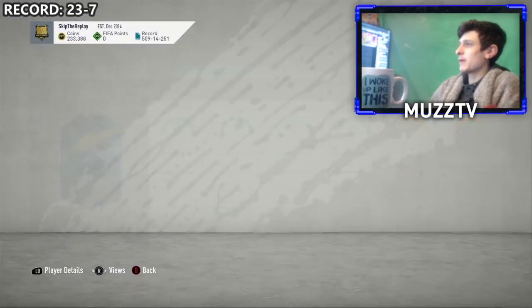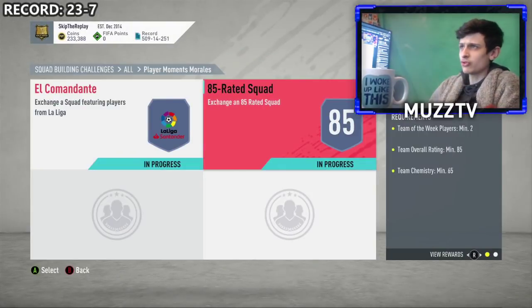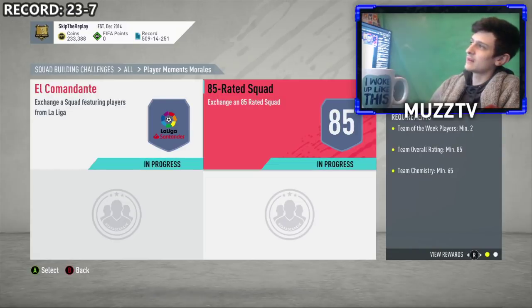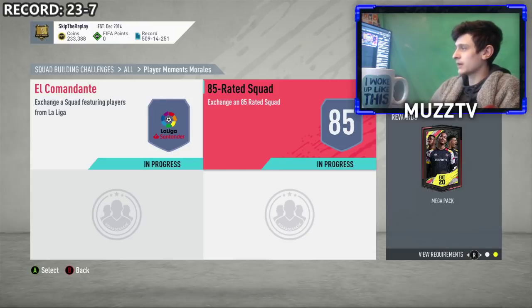Let's jump into the SBC method. It's not gonna cost you much — I think it's maybe just under 200k, similar to the David Villa one. Way easier to link as well. You need two La Liga players with a Team of the Week and also two Team of the Weeks. So if you've invested in Team of the Weeks, happy days. You get a 30k pack and a 35k pack.